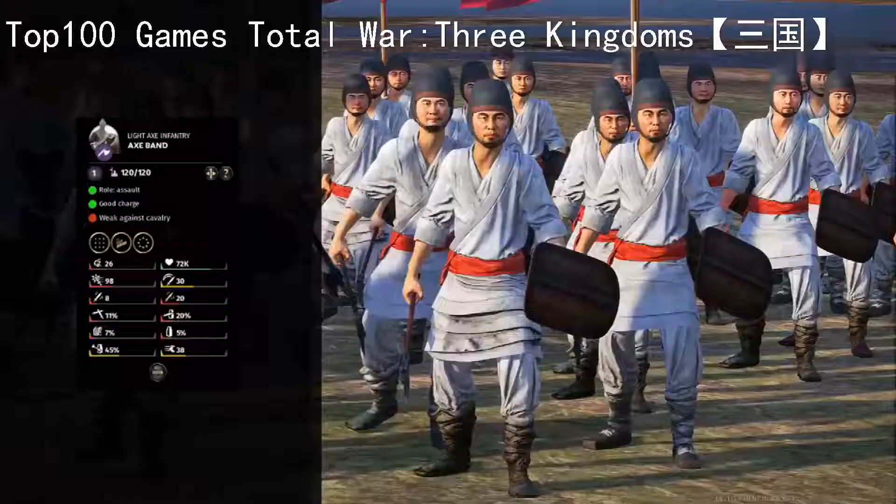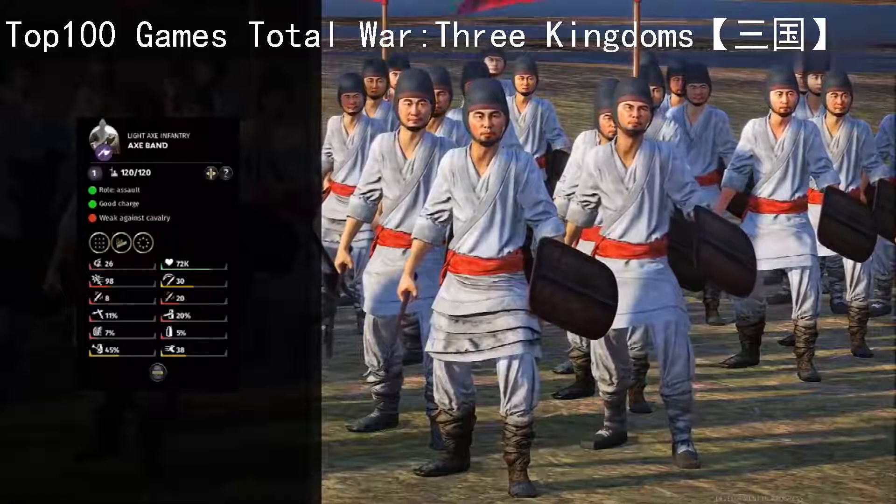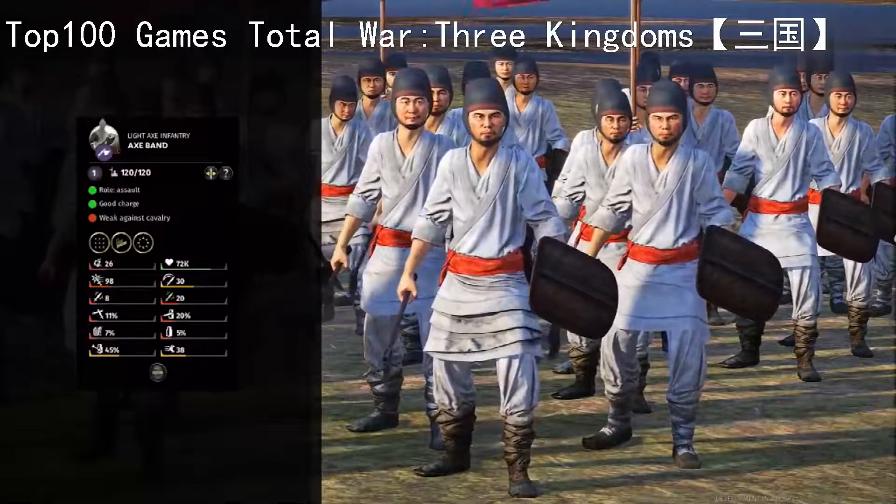If you like a good axe, Axe Band could be your light infantry of choice. They are low tier like the Sabre Militia but they are armour piercing more than anything - pretty high armour piercing damage, so good for wearing down heavy elite troops. However they don't have a lot of armour so missiles and cavalry charges will absolutely destroy them, although they do have a shield so a little bit of hope at deflecting those missiles.